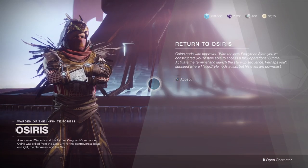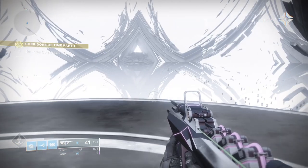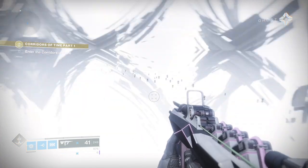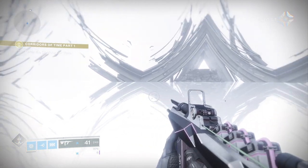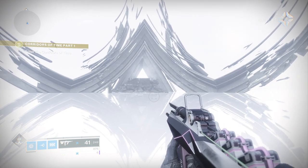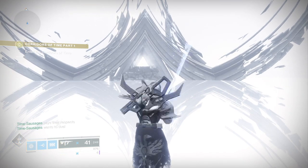All you have to do then is return to Osiris and he'll give you your next mission, which is Corridors of Time. I'm not going to show you anything of the actual mission itself, but it is fantastic fun — and it must be the first part of what I'm sure will be four parts to the Saint-14 mission. Just one piece of advice: tool up with all your best kit because it's quite tricky. Right, I'm off now to go and steal Osiris' little dice to stop him messing around with the bloody timeline.